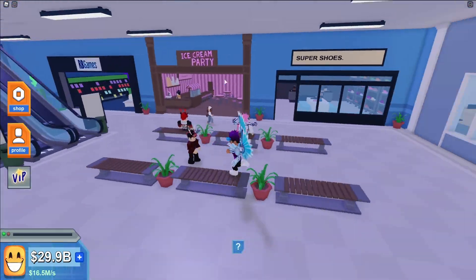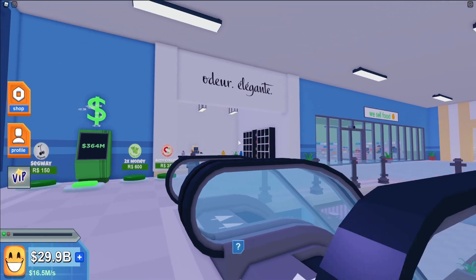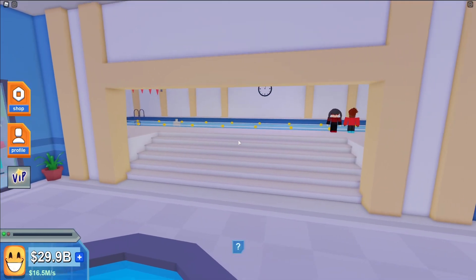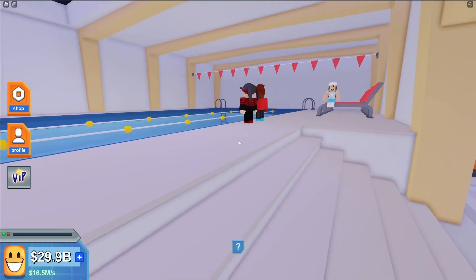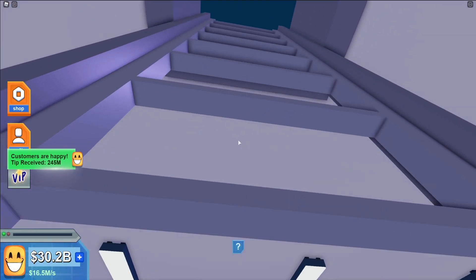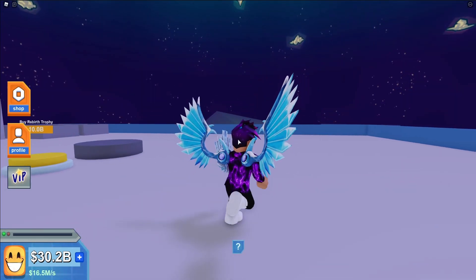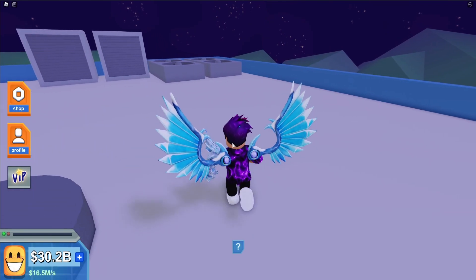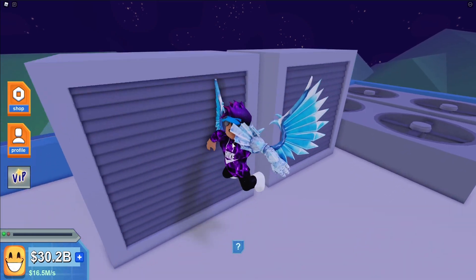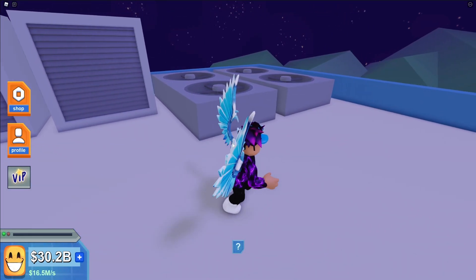I think we're nearly at the end — yes, this is the final floor! Over here you've got a nice floor leading to a swimming pool, which is the final feature of the tycoon. Have a good look at it. If you go upstairs from here, this is where you can go ahead and rebirth. I'm not going to run through the rebirth trophy right now — I'll cover that in a different video. If you want to see exactly how to get a rebirth, stay tuned and subscribe so you don't miss out. Hope you enjoyed the video — make sure to like and subscribe, and peace out!